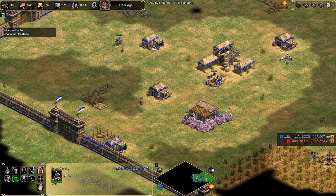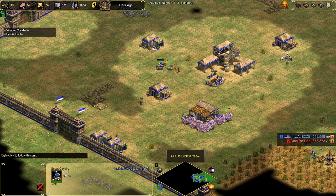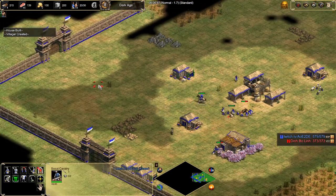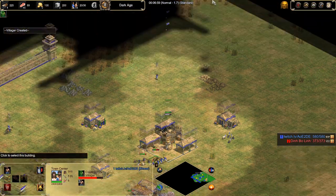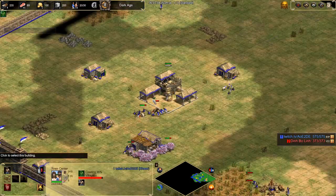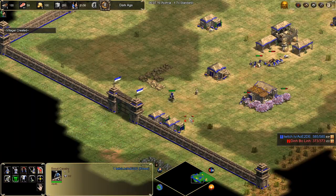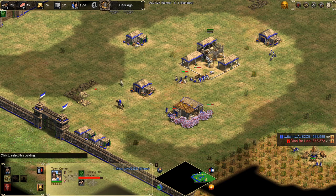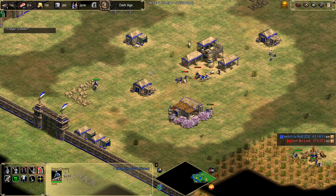Now we've got four on each. Now we want to build our next lumber camp. When you have 19 population — 18 villagers — the next four villagers will go to wood. Also, this is a good time to add a couple of farms, but we still have some deer left so I don't want to add farms right away. If you add farms right away it's not going to be efficient. Something to mention: if you have four villagers on berries, use shift-Q and make them take the berries in order going around the mill — two on each side — so they stay efficient.